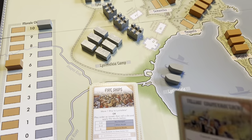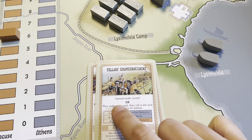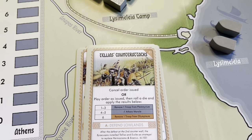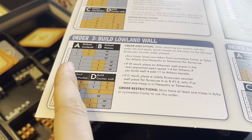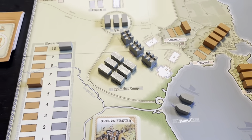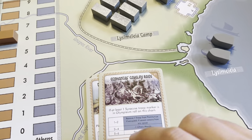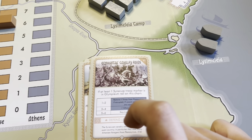We're going to try and build that final wall section. We draw Tellius is counterattack: cancel the order issued or play the order as issued, then roll a die. They're defending the lowlands, and that's a pretty bad result for us — they could potentially build a counter wall and do a hit. So we're going to cancel that wall build order and try again. It's a siege — we've got to keep going. We draw Ecfontis's cavalry raids: if at least one Syracuse troop marker is in Olympiaeum, roll on the chart. Yes, they do have Olympiaeum.